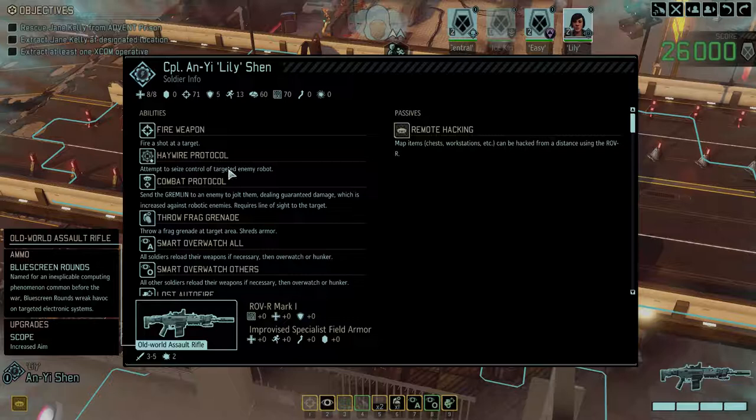Okay, so we've got Lily Shen. Haywire Protocol, Remote Hacking — and she's got Blue Screens.